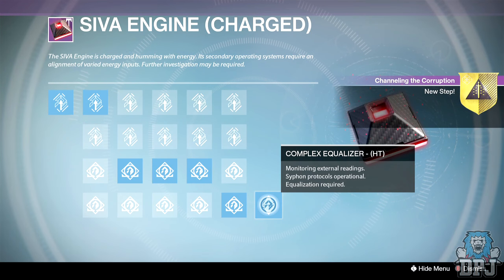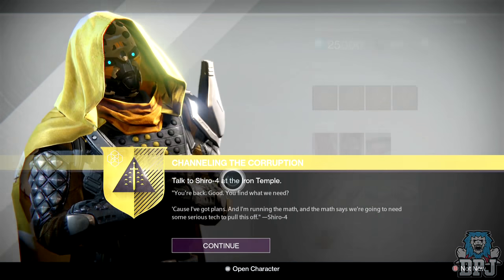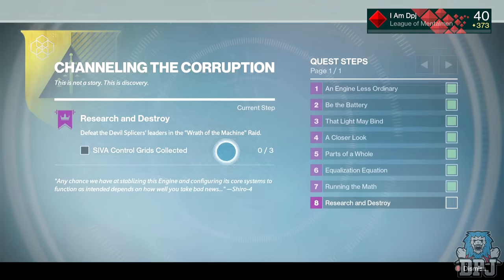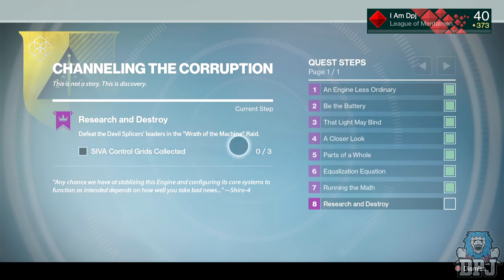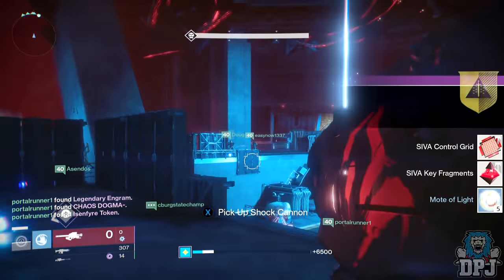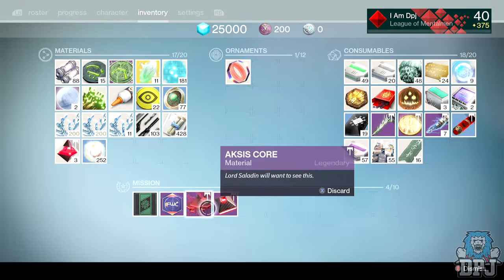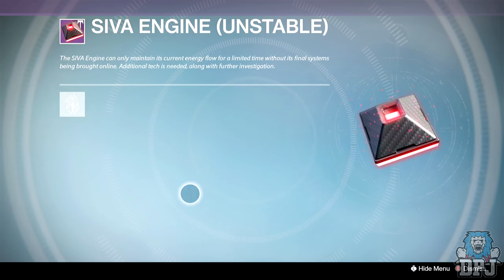The next step is to run the raid again. You need to defeat Devil Splicer leaders in the Wrath of the Machine raid — basically you need to defeat all three main bosses. Once you have slain all three raid bosses, inspect the SIVA engine in your inventory again, in a social space. This one is a little more of a pain — I will warn you, do not press any of the nodes yet.